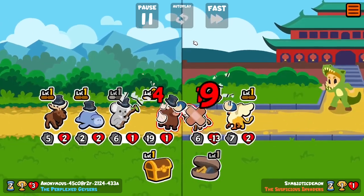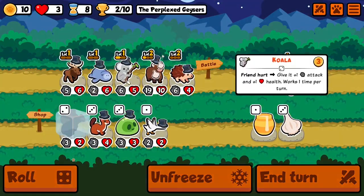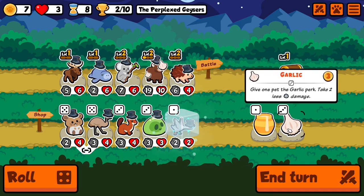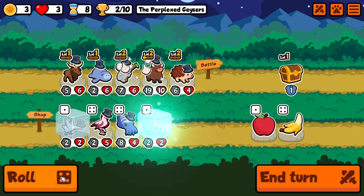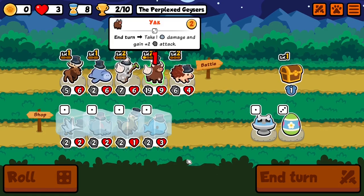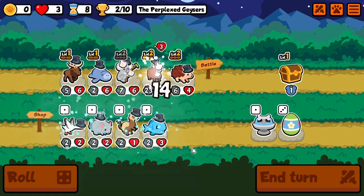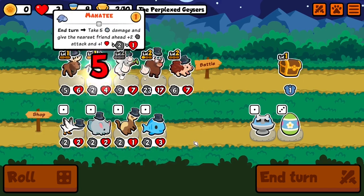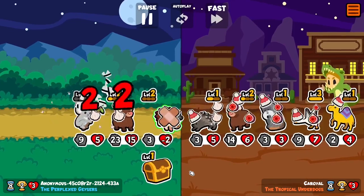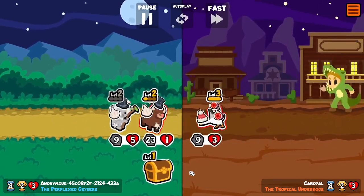That got rid of three of our animals. That's a victory! I'll start just freezing level runners. It's quite a beefy yak now and I still want to sell this one for something else. Close — happy with that though.